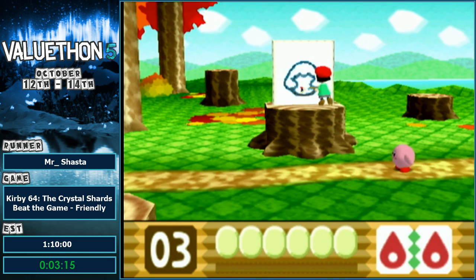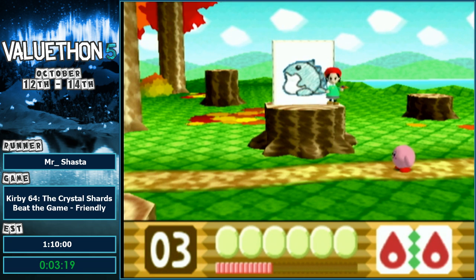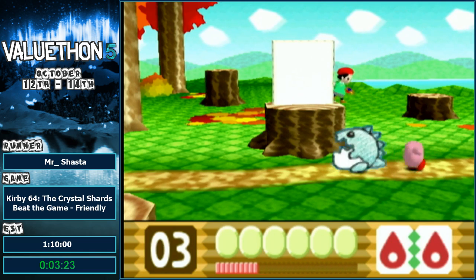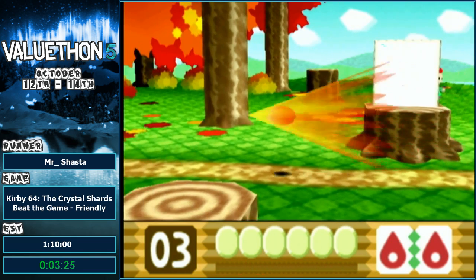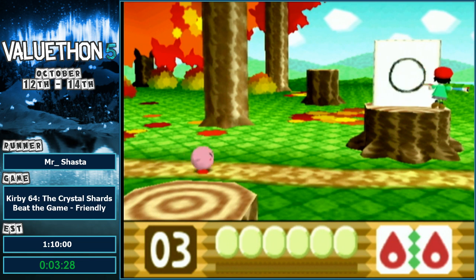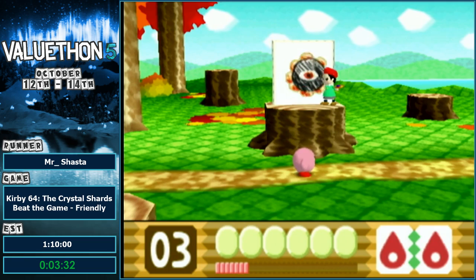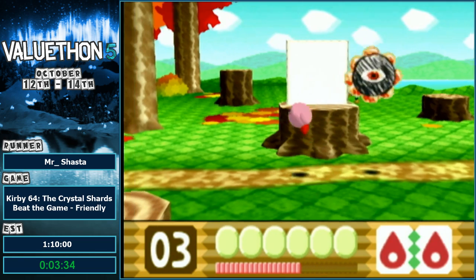No one knows what that sensor enemy actually is — I assume it's a wall dude because of the pattern, but I just don't know. So the Ice Dragon here, the boss from Greenland 2, has two different patterns. If you stand on the right side of it, you can tell which one's gonna happen. Because it didn't turn around, it was gonna jump. The other one is just Ice.